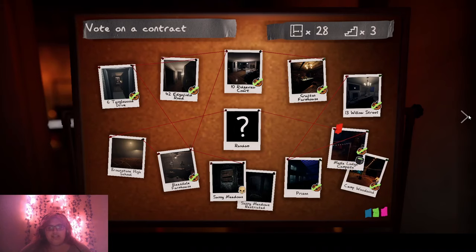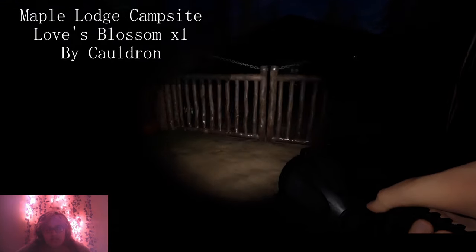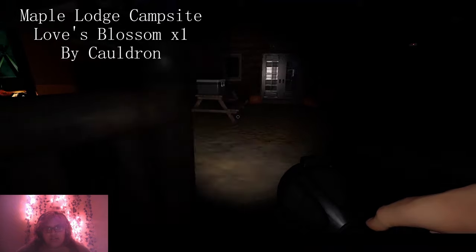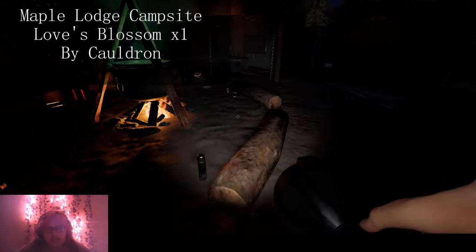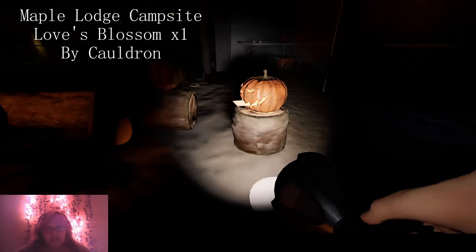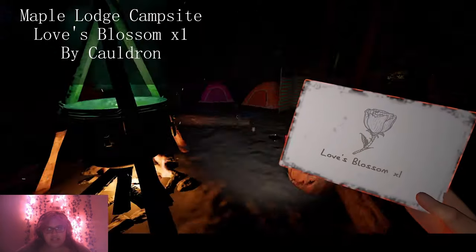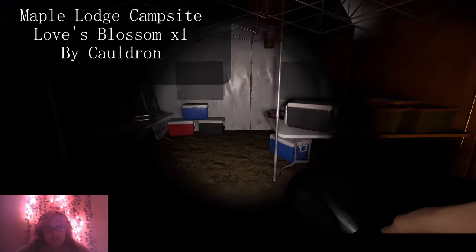Next is the Maple Lodge. You're going to come here two times. The first time is going to be to get the thing, and the second time is to come back to finish the whole mission. This is where you get the recipe card — it is right over here by the Cauldron. It is the Love's Blossom. We're going to come back and finish that later.